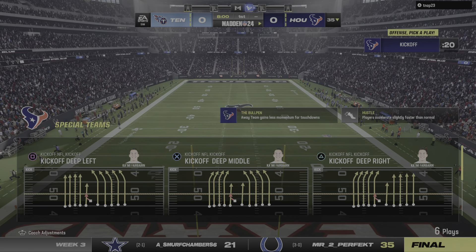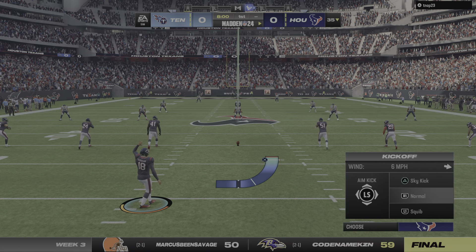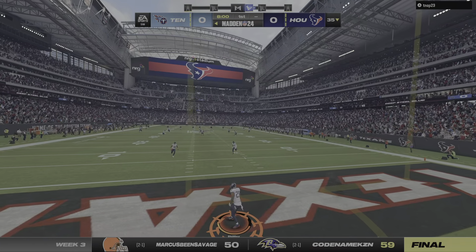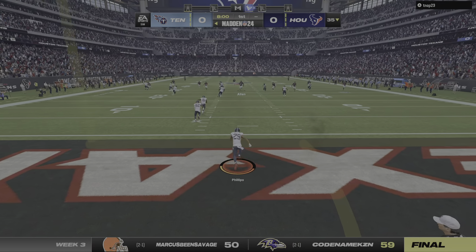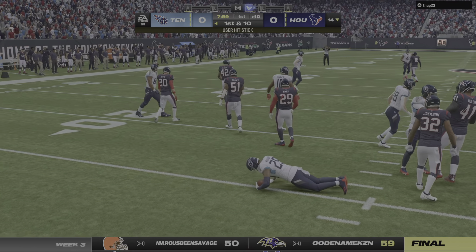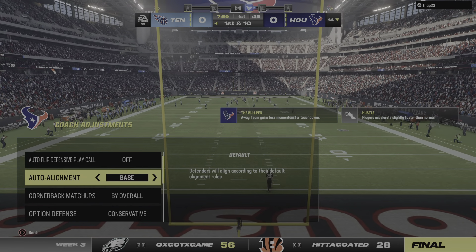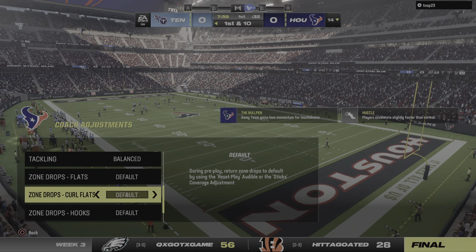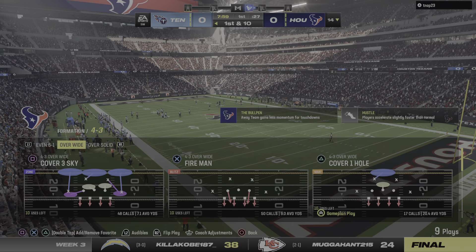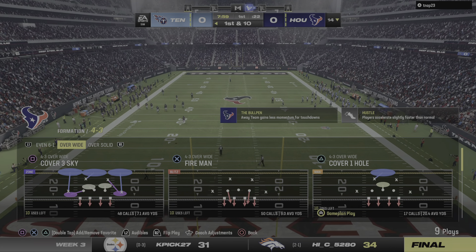It'll be the Tennessee Titans taking on the Houston Texans. It's the first weekend of Autumn and the NFL is in full swing on EA Sports. Here comes Darius Phillips out of the end zone, and a nice job there on special teams to limit him to inside the 15 as he's dropped at the 14. The excitement of a kickoff return is to see a long one, but for the guys covering it, it's being able to stop them deep in their own territory. What an incredible form tackle right there — shoulder in the ball carrier, and down he goes.